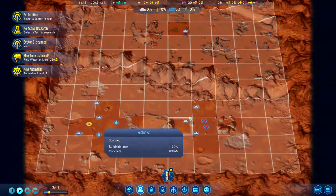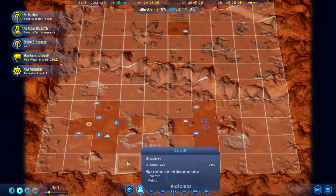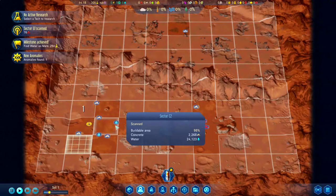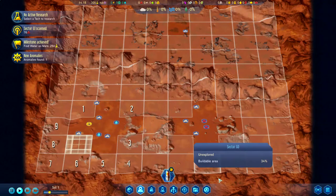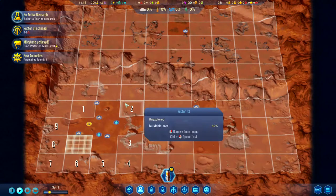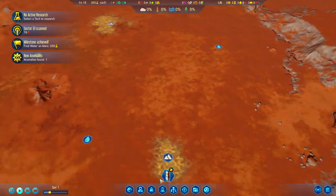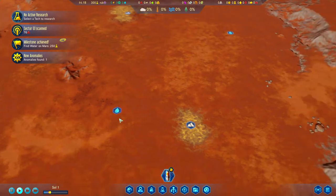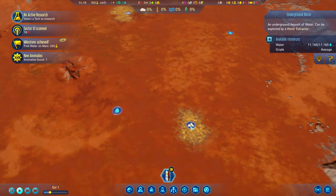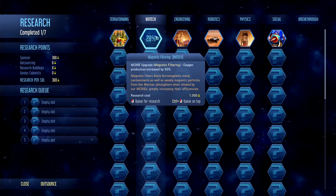Scanning another sector: lots of metals, lots of concrete, no water. Since we need water immediately at the start, I'm going to land right in the water-rich area and start scanning the sections around our base. Good news — there's water right here and concrete right here: 11,000 water and about 1,000 high-grade concrete. That is fantastic.